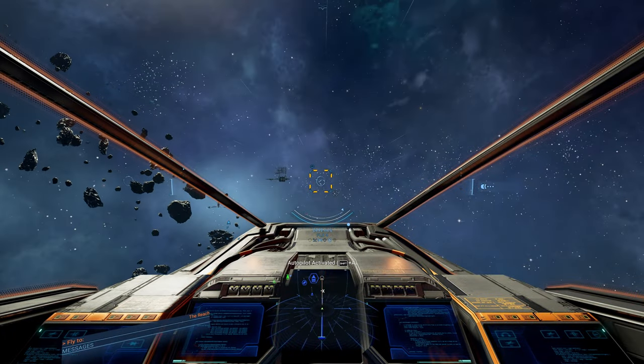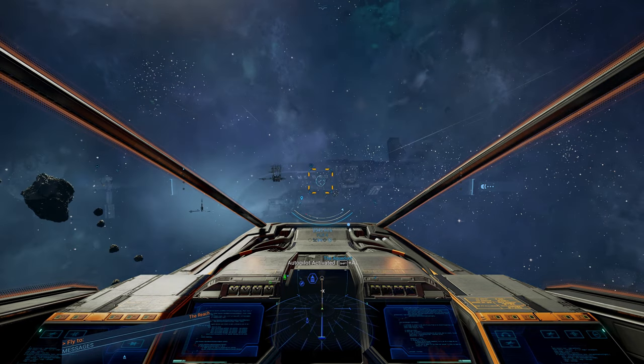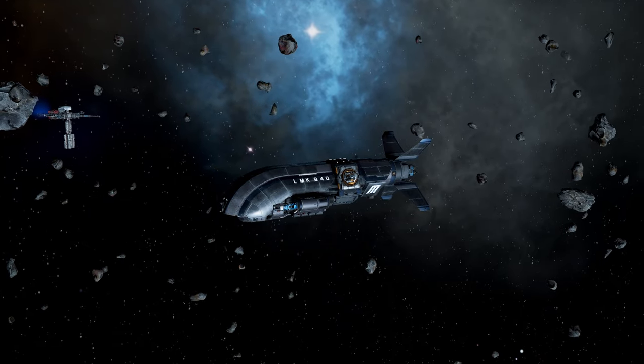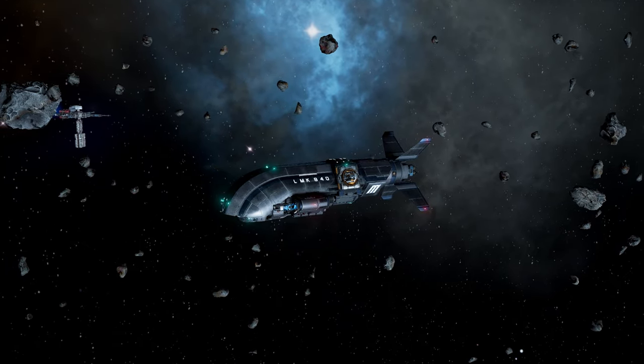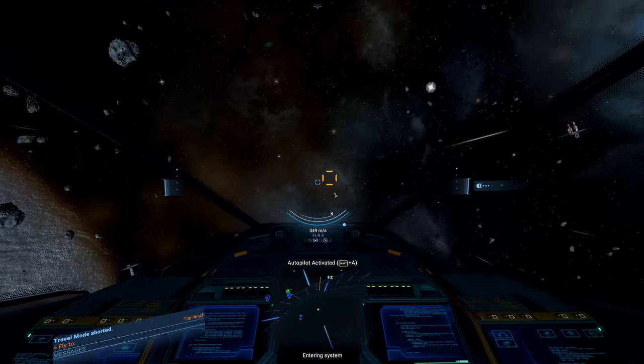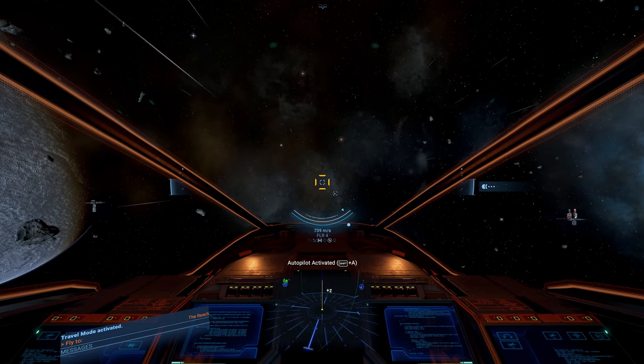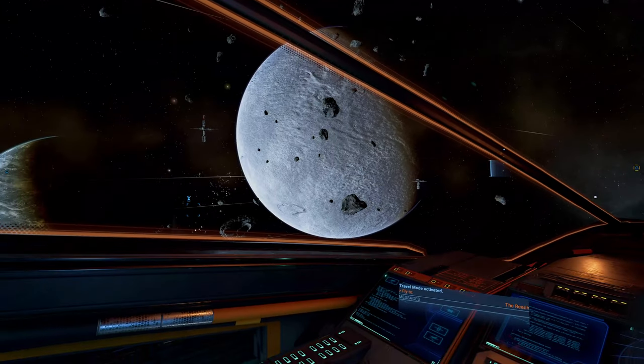We're back at the Reach and as you might remember, our inexperienced miners are too stupid to use jump gates. As a result, they can't sell the ore they've mined, which is a problem we need to address. The solution is a mining station with a decent manager on board. You'll see how this will fix our problem later in the video, so let's build the station first.